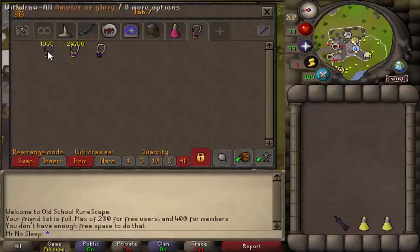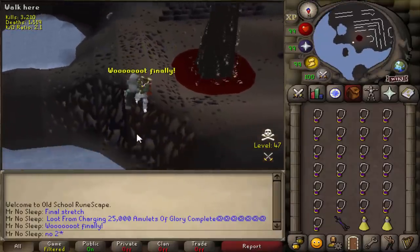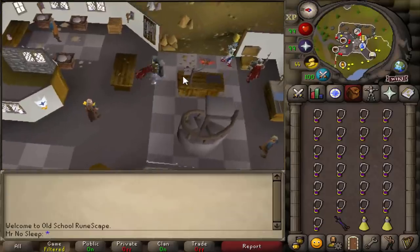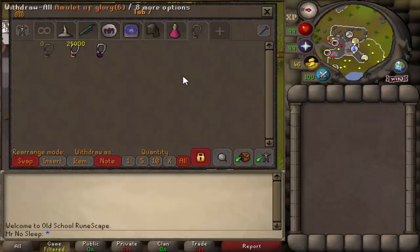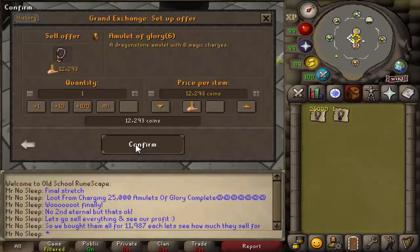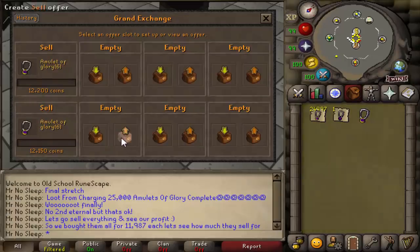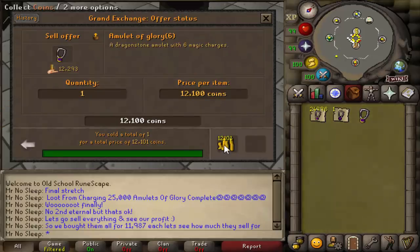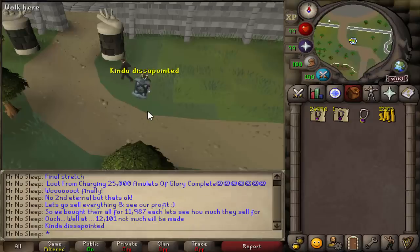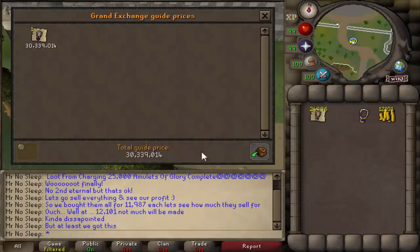Finally, loot from charging 25,000 amulets of glory is complete — one eternal glory, one death, and a whole lot of fun. This only took about 16 hours to do efficiently, but since I'm not efficient it took me about 20 hours total. I bought all 25,000 glories for 11,987 coins each. The amulet of glory with six charges didn't sell for 12,200 or 12,150 — the final price I was able to get on the Grand Exchange was 12,100.